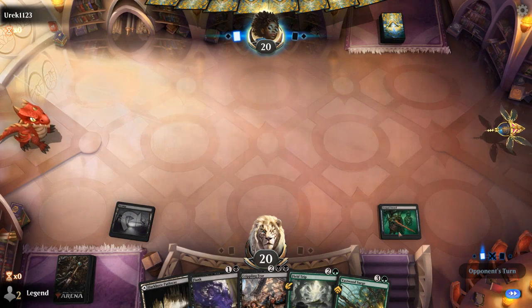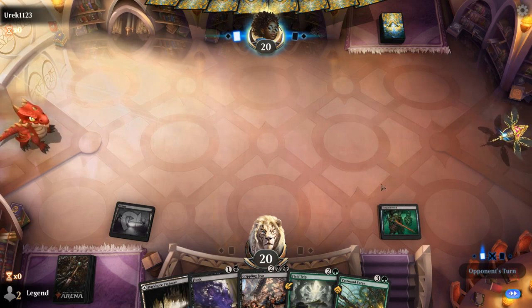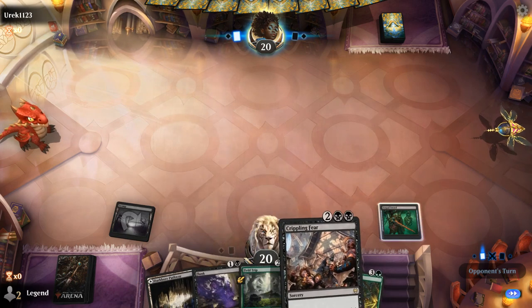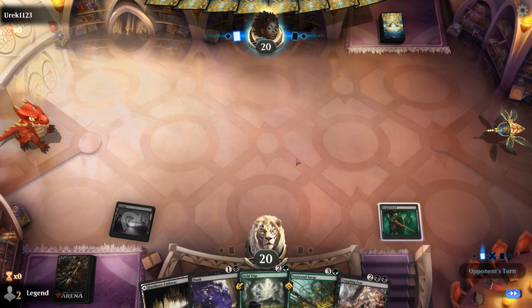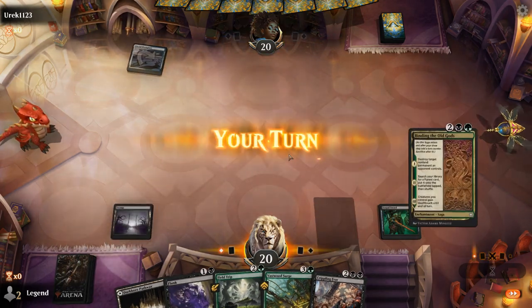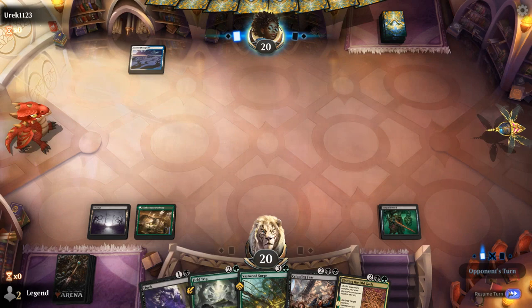There could be situations where holding Vorpal Sword so we don't give the opponent information is worth it, so we can potentially play, equip, and activate all in the same turn — but mana efficiency could also matter. We've got a Flunk ready to go, and then hopefully we get to Field Trip into Surge. We can maybe get Mascot Exhibition with Field Trip, which will also give us an evasive Inkling token we can equip. We need to hope for a land next turn.